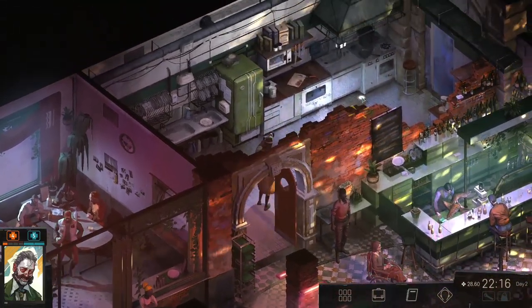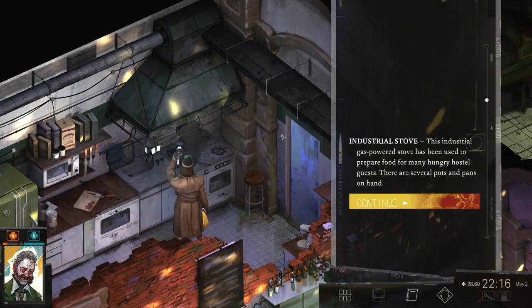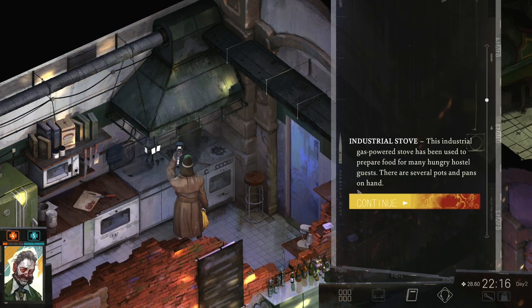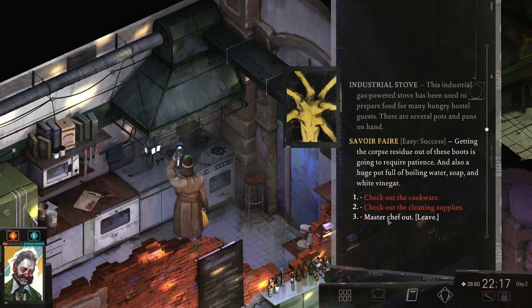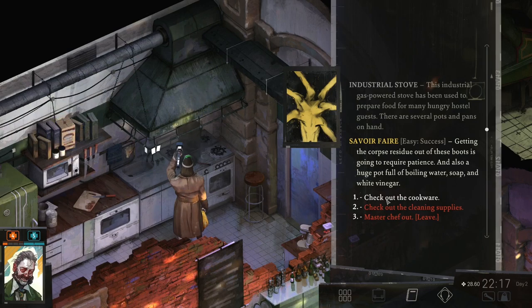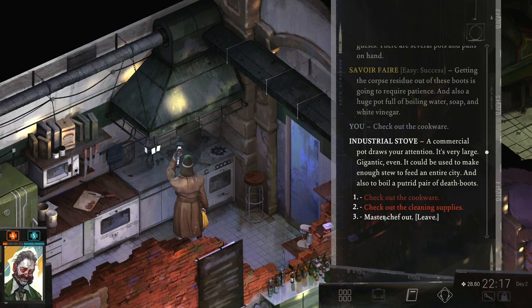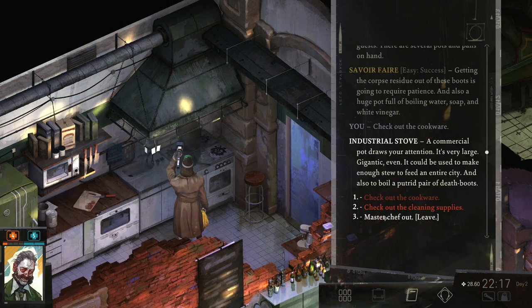This industrial gas-powered stove has been used to prepare food for many hungry hostel guests. There are several pots and pans on hand. Getting the coarse residue out of these boots is going to require patience, and also a huge pot full of boiling water, soap, and white vinegar. Let's check the cookware out. A commercial pot draws your attention — it's very large, gigantic even. It could be used to make enough stew to feed an entire city, and also to boil a putrid pair of death boots.